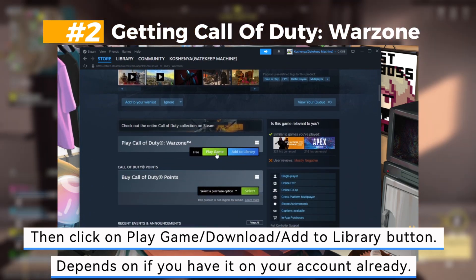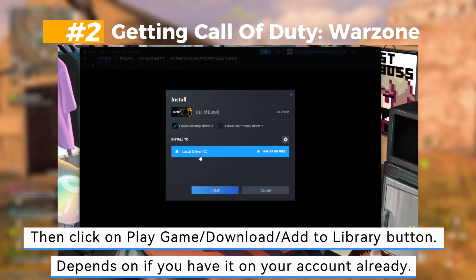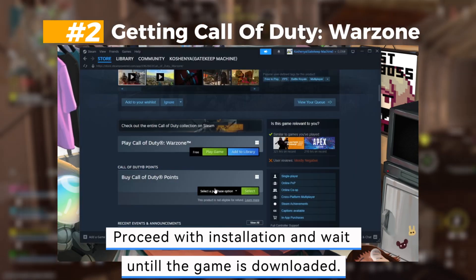Then click on the Play Game, Download, or Add to Library button — it depends on whether you already have it on your account. Proceed with the installation and wait until the game is downloaded.